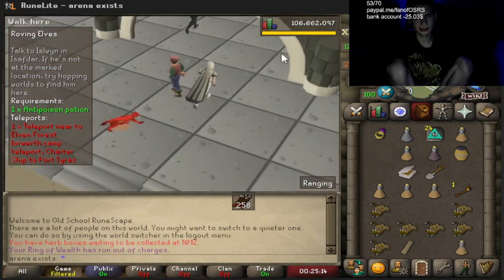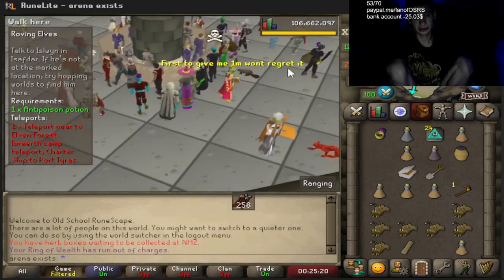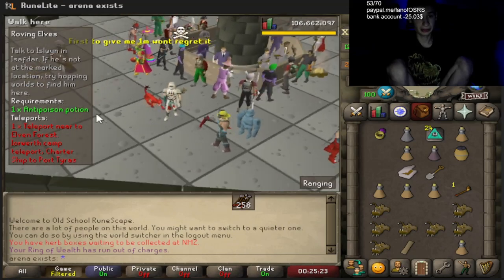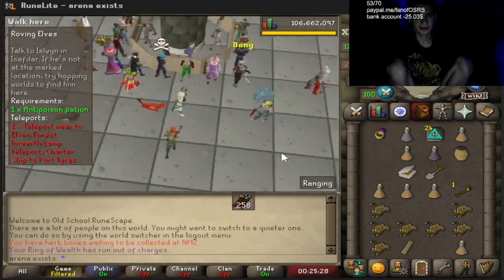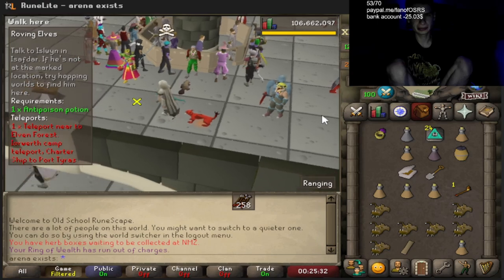Now this is — I like this quest for one reason: it's the fact that we can get that crystal shield. We're gonna be super happy because now we have a very awesome shield, like one of the best shields in the game, that's cheap and super effective for PK and anti-PK.